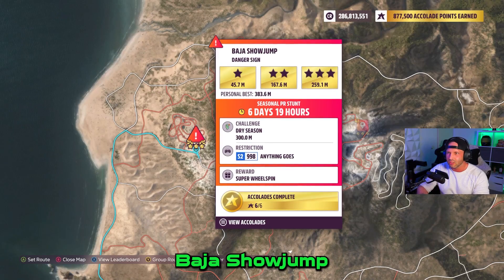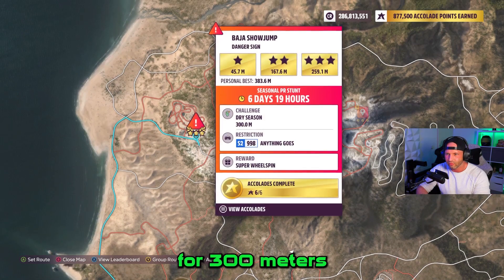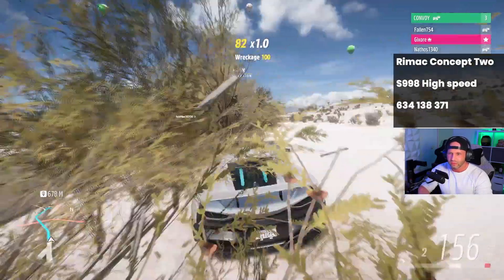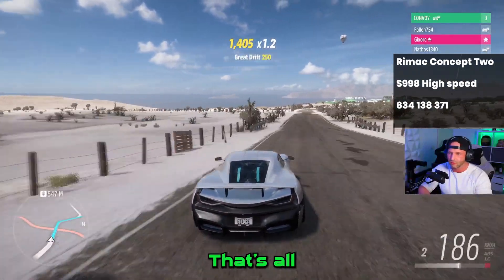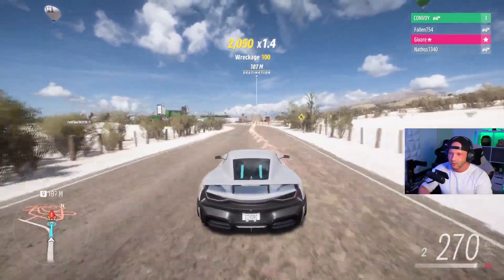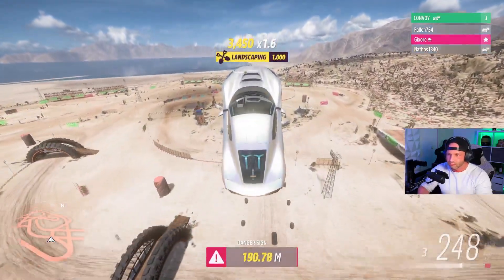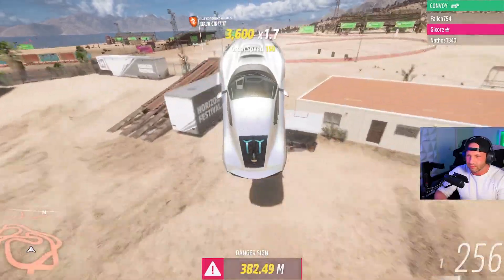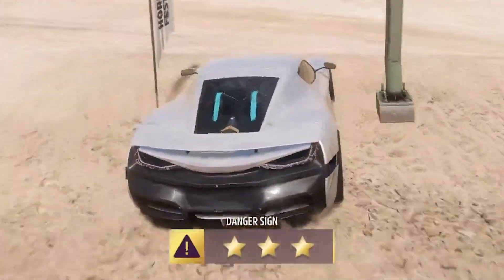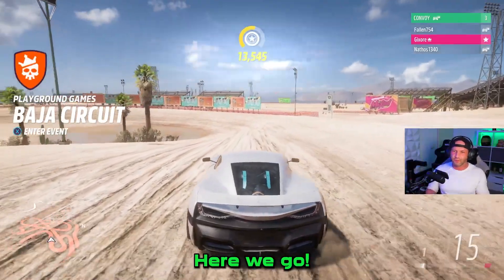S2 cars — show jump. You have to jump for 300 meters. The reason why I picked this car is mostly because it's fast. It's not really convenient but it's fast. And I'm flying — 400 meters! That's a new personal record. Seasonal objective complete.